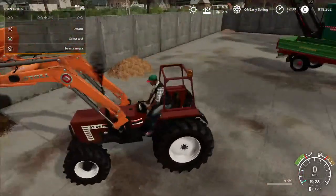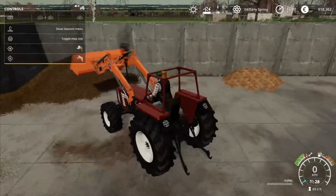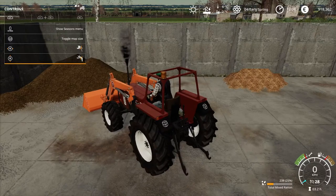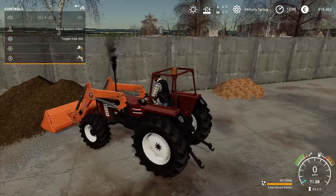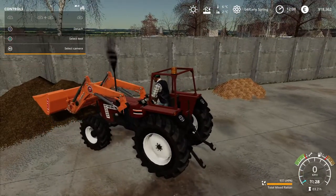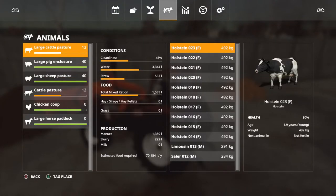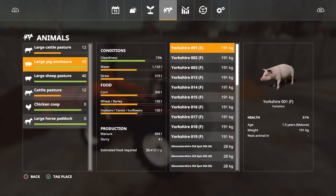Since the last time we were feeding animals, we haven't gained any. Since the last transport, we still have the same amount of pigs. Still have the same amount of cows - 12 here in the large cattle pasture. That's the one with the milking parlor.